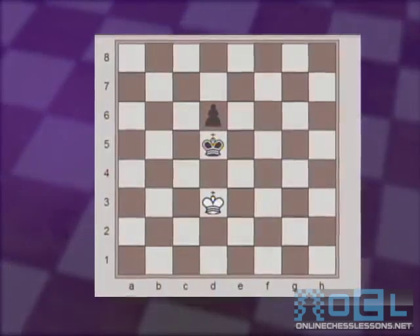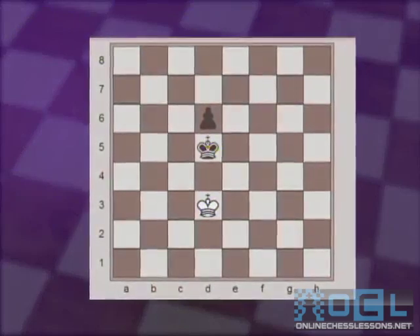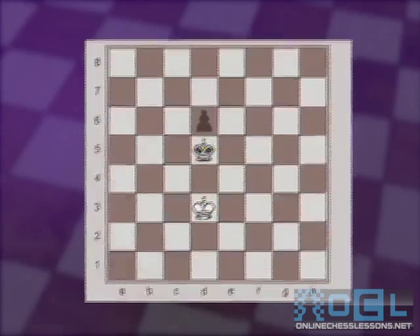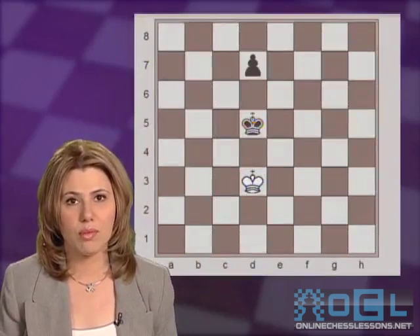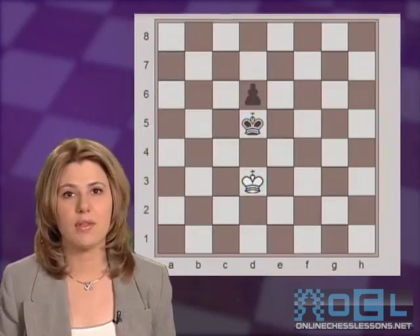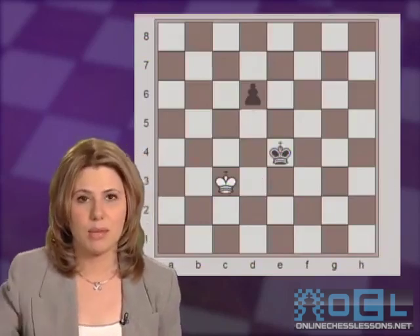It is important to note that this opposition theory only works if the king is immediately in front of the pawn. For example, if in this position it is black to move, black has a reserve move and could play d6, giving the right to move to white. And therefore, white would have to give up the opposition and move the king, when black would win the game.